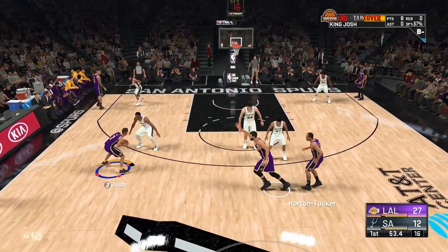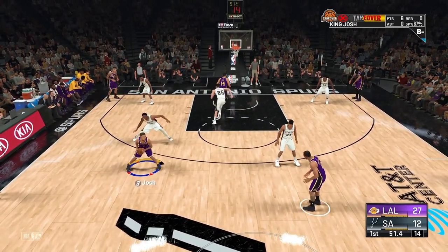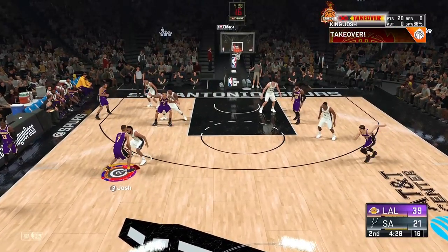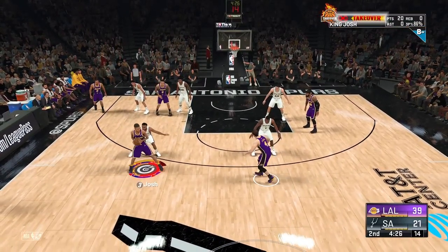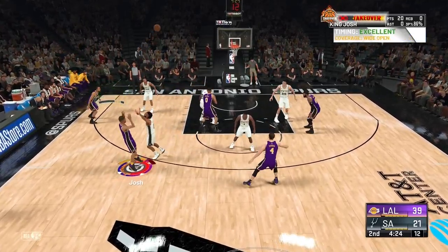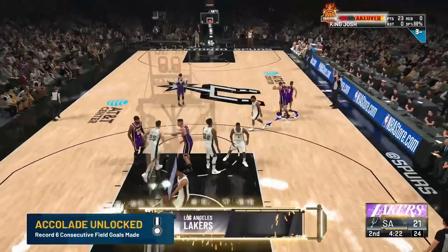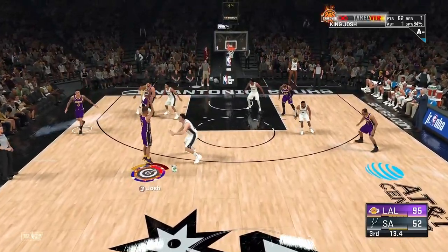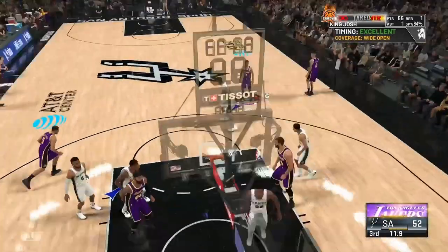Once you get Range Extender, this method is going to be a lot easier. You'll be able to start spotting up from deep when you jab step and they'll give you even more space. Even from just bronze limitless range area, it's way better than just being on the line because they sometimes guard you tight. I just walk up the court a little bit to make sure I'm in my hot zone and pull the shot — it's wide open.